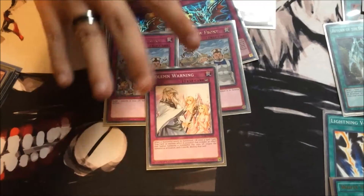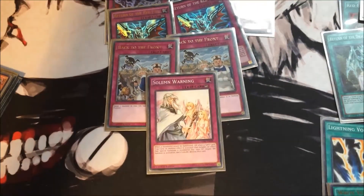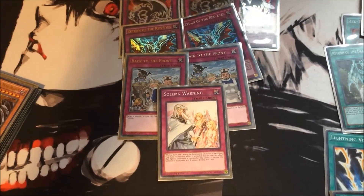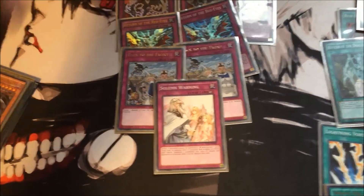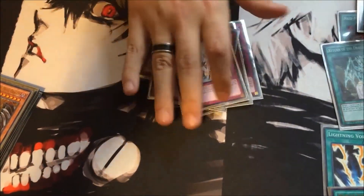Last but not least, Solemn Warning. You all know what it does — your opponent special summons something, you pay 2000 life points and say no. Alright, on to the good stuff — the extra deck.